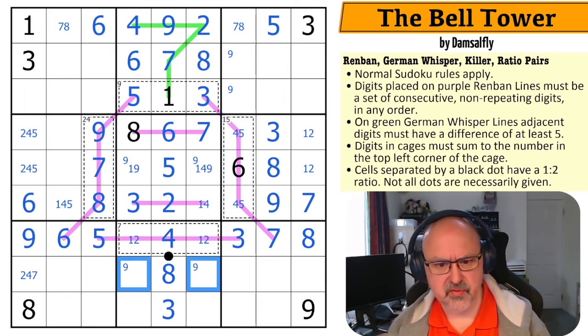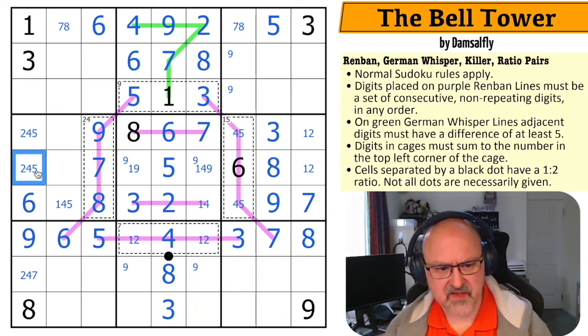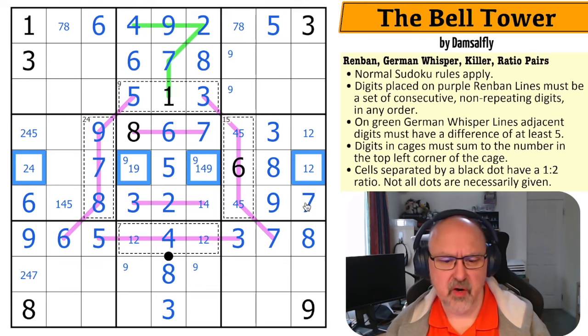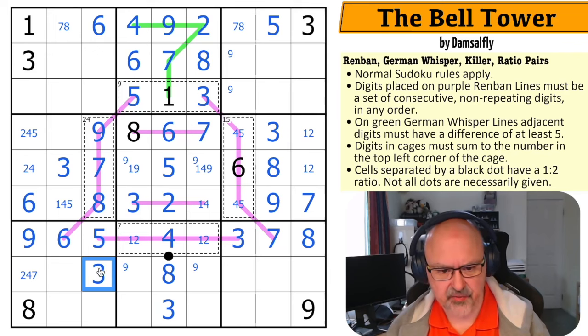Nine is in one of those two. This has one, two, three, four accounted for, so these are five, six, seven, and nine. That's not a five — it's a one, two, four, nine quadruple. So that has to be the three in the row, which puts three in one of those two by Sudoku. But the three means that that's your three.